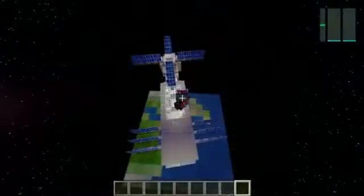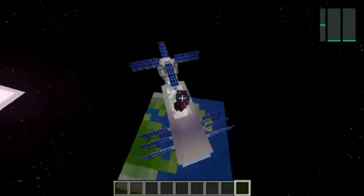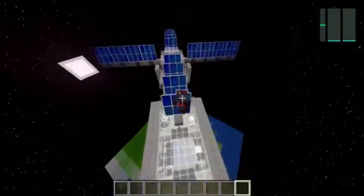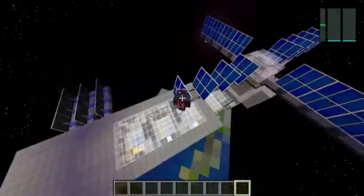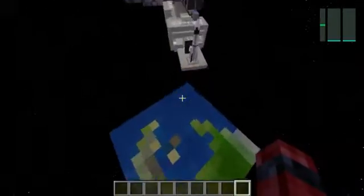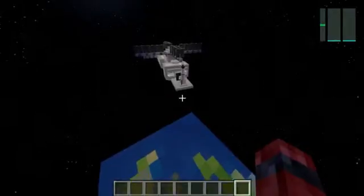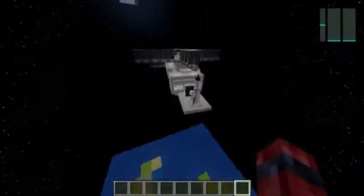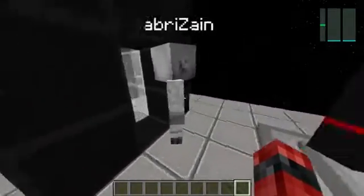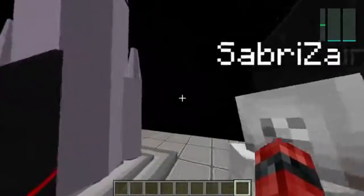This is Skylab 2, the space station which Rishon and I built orbiting the Earth. You can see Skylab 2 spinning slowly with the Earth below it. In this mod there is much less gravity than on Earth, as I just demonstrated — it's quite true to real life.